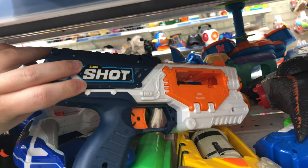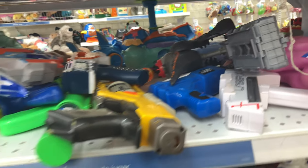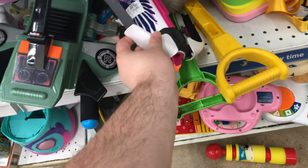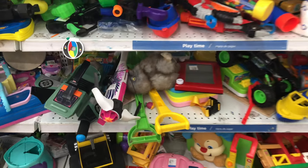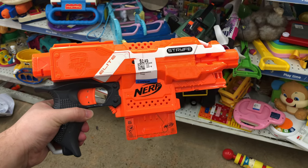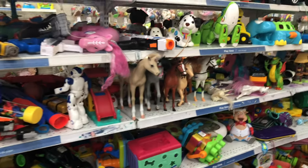And then we have another X-Shot Blaster back here. Looks like it's missing its clip. Anything else hiding around? We got ourselves a Rebel Crossbow. This awesome condition Strife for $2.49 — definitely getting that.